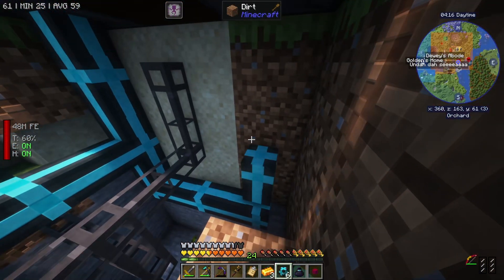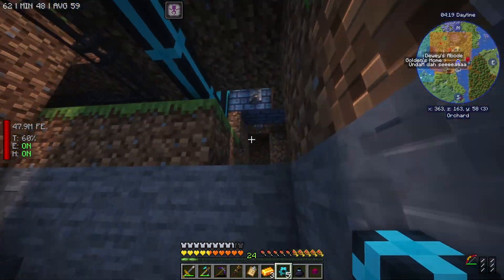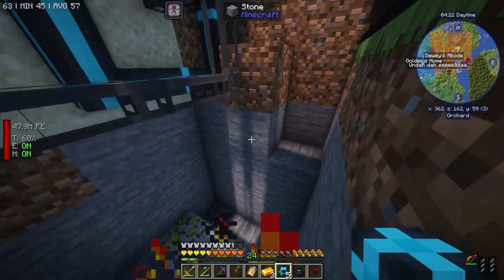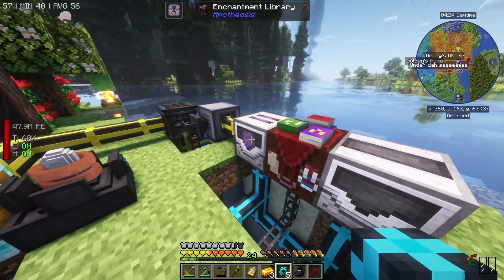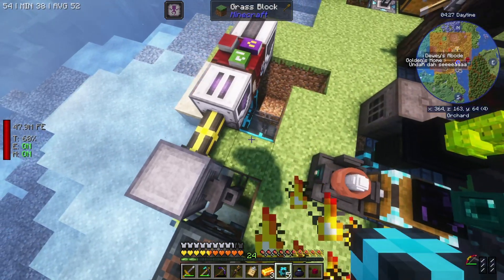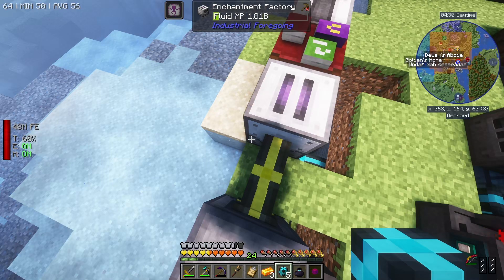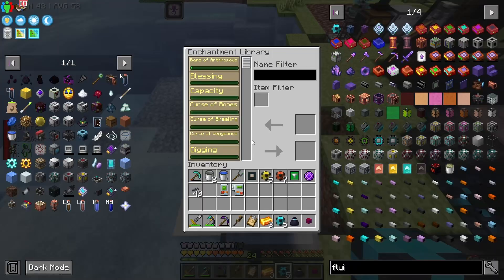So this guy's just going to need some of that liquid XP too. I'm going to make sure that the pipe upgrade is set to - he's just going to do nearest first, so he'll fill this guy up and then the next guy. Where'd the fluid XP go? Is it broken or something? Because like I'm not getting the thing. We don't have an enchanted book. I don't believe this guy auto inputs - it possibly does.